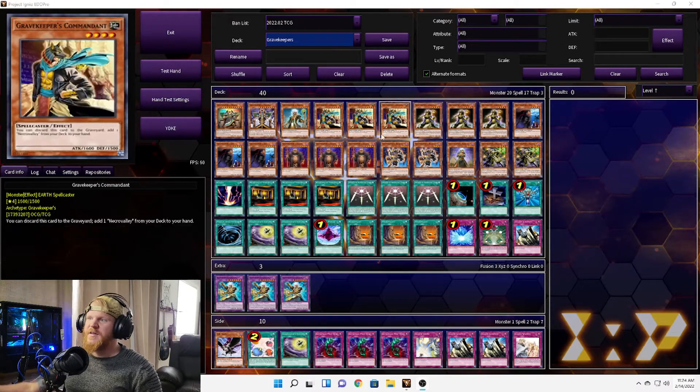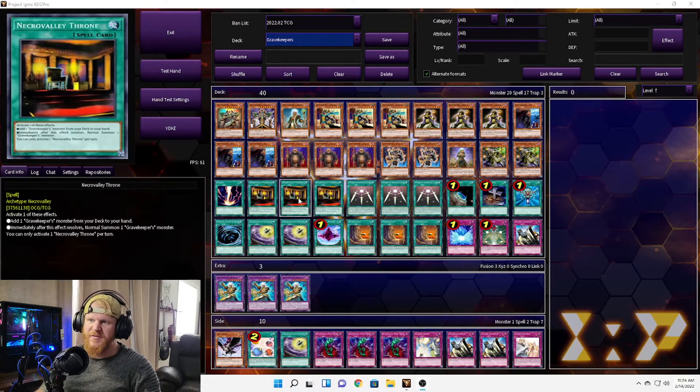Then we have two Grave Keeper's Headmen. When this card is special or normal summoned, you can target one level four Grave Keeper's monster in your graveyard and special summon it in attack or face-down defense position. This could help you reset your Grave Keeper's Spy, or special summon your Grave Keeper's Spiritualist that you've already used once to get it back on the field and reuse it.